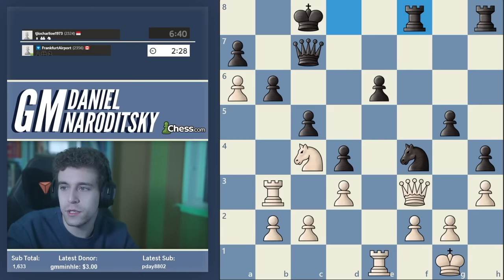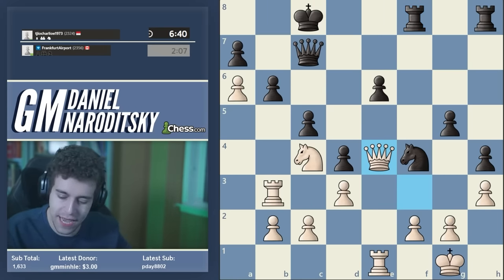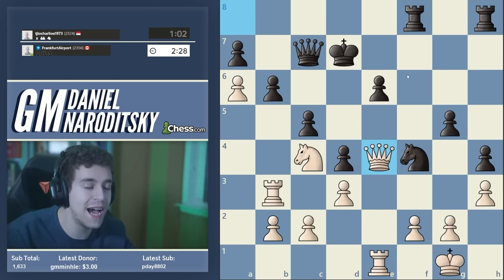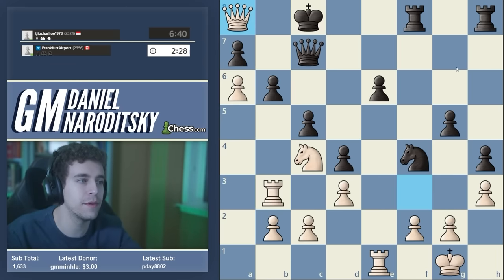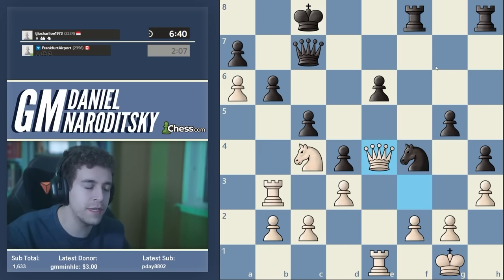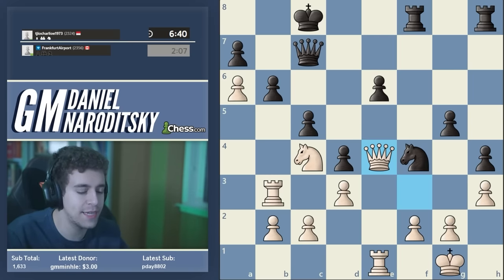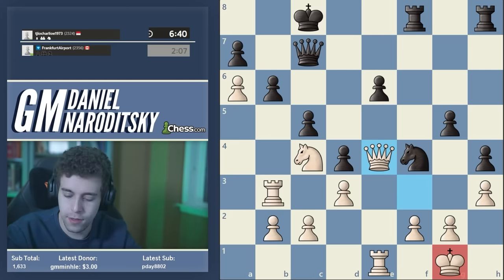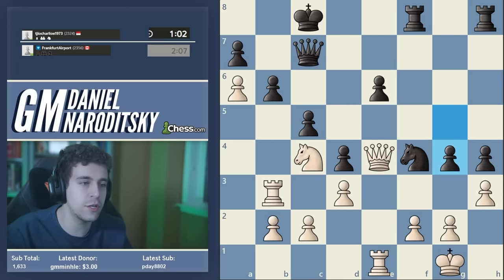He plays rook df8, queen e4 — again according to the engine a mistake. The correct approach would have been to give a check first on a8 and then come back to e4, and the reason is very deep. When you're defending for a long time, it's very important not to miss the opportunity to launch a counterattack. Our opponent lost this game because he ultimately missed the opportunity to create counterplay against our king. The correct move was g4 — g4, h-takes-g4, and suddenly after h3 White's king is under serious fire. I thought I could play g3 but now h2 check, knight h3, and f2 is hanging — it's a crazy draw.